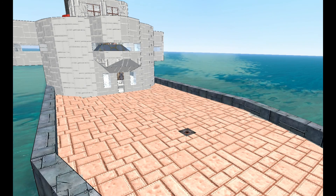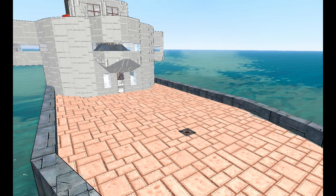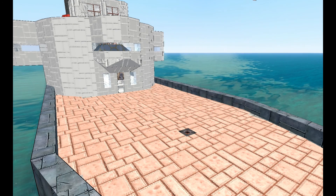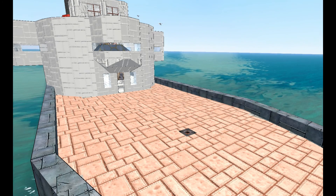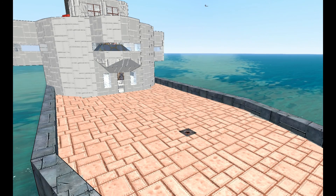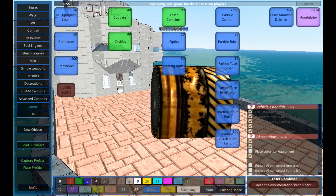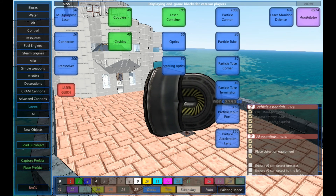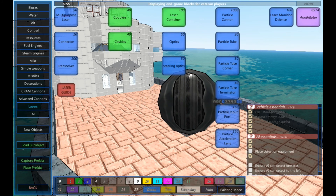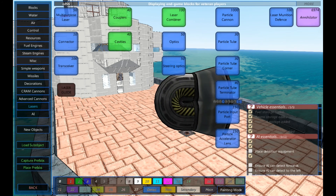Hello! Today I'm going to be doing the first of two different tutorials on lasers. There are two types of laser within this game. One is the standard laser and the other is the particle cannon. The standard laser is actually more complicated than the particle cannon by a long way. I'm going to do the laser first because it's more complicated, that's why.